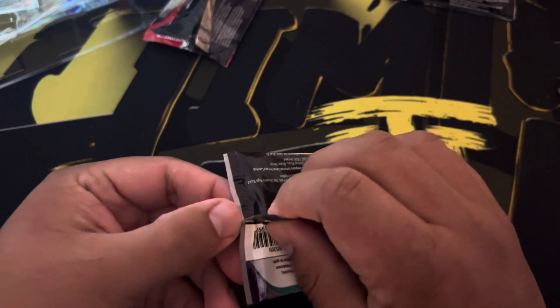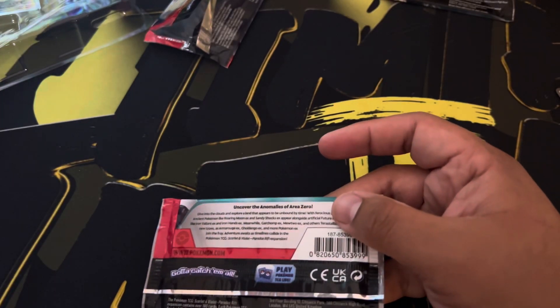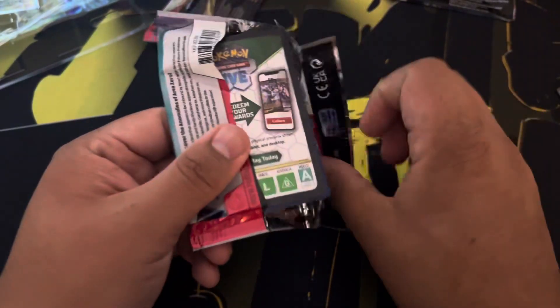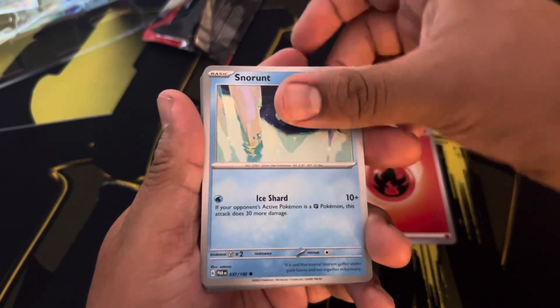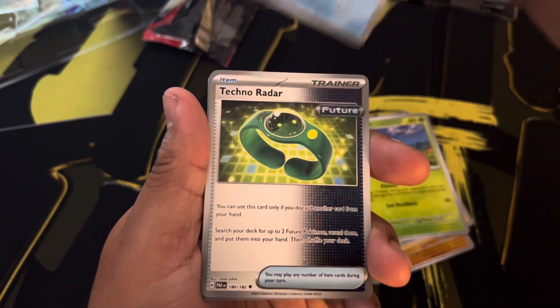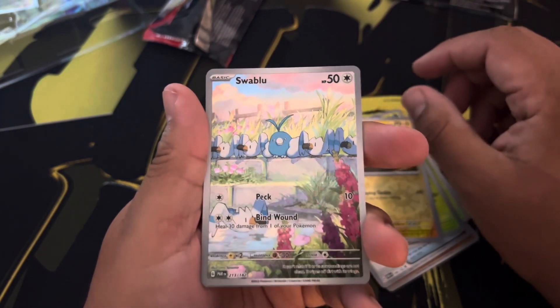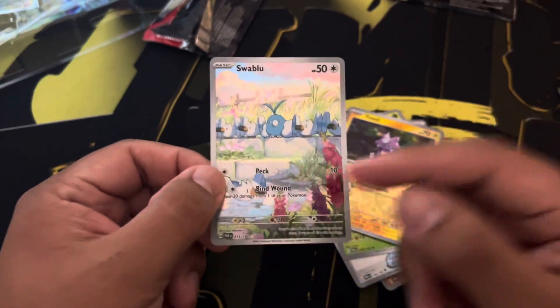Last pack guys, make sure you hit that like button — give me good luck on this last pack! Let me go ahead and use this box cutter to open it — make sure I don't cut the card. Here we go, last pack magic, right? Basic fire energy, Snorunt, Klawf, Sneasel, Plusle, Dotler, Lugtrio, Techno Radar, reverse holo Toxel, and a Swalot. Nice — and the last card is... Brute Bonnet! Oh there we go, this is beautiful, it's a beautiful card!